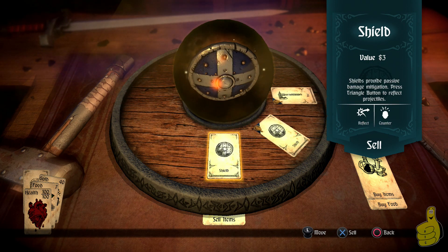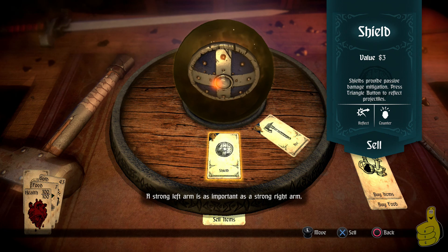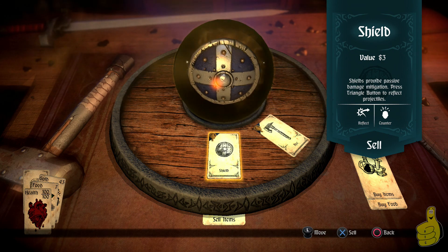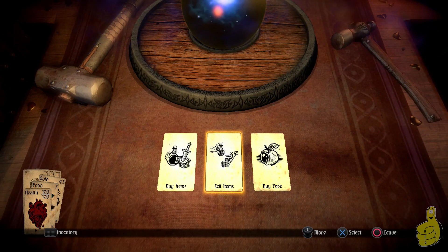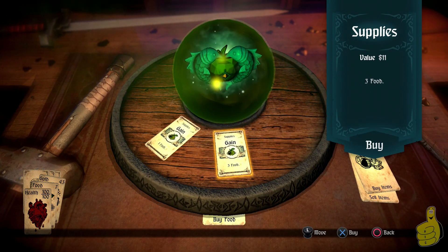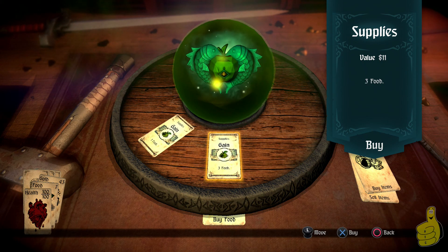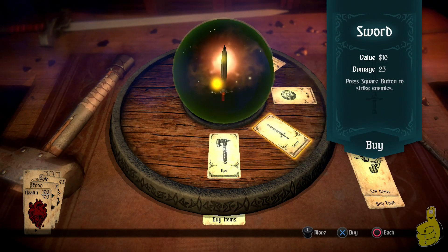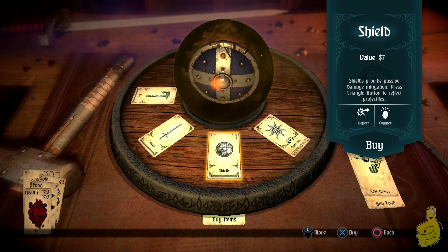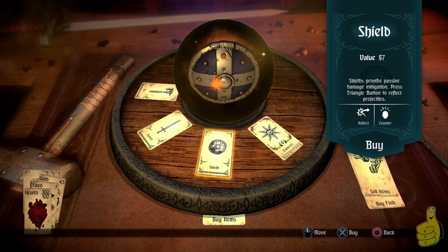I have two shields I don't need, so I'm going to sell one for three gold. You can buy food — one for four gold or three for eleven, so three for eleven is obviously the better deal. There is a trophy for having 120 food at one time, which seems like an absurd amount, but having played four or five bosses in I can see that being totally possible. You have a few choices of things to buy: an axe, a sword, a shield, and Damocles. I'm really bad with Greek names but it's a very interesting setup — I really like the different things you can buy.